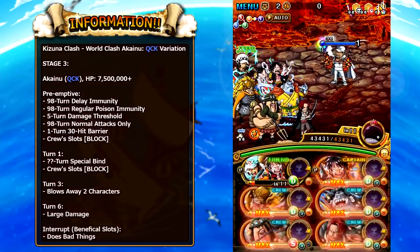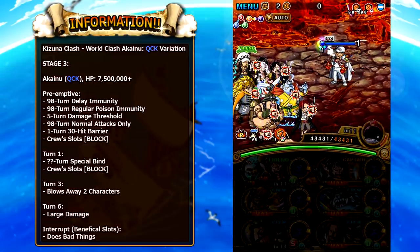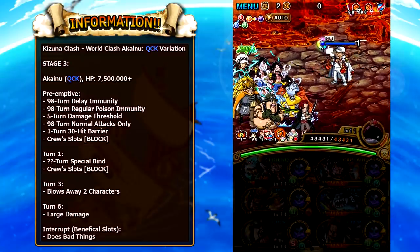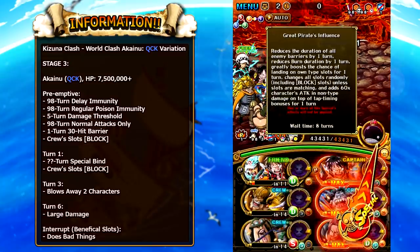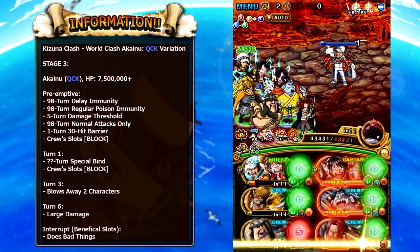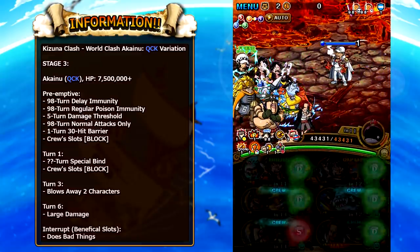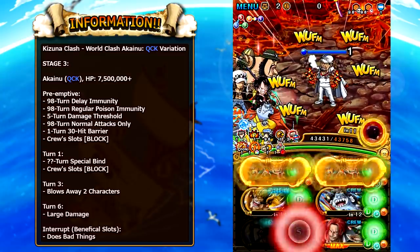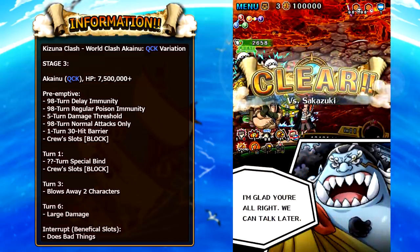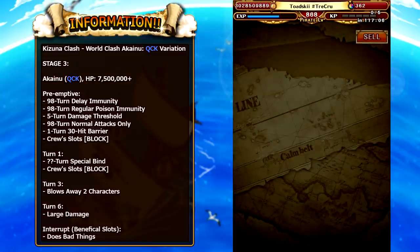On the final boss against Akainu, he has delay immunity and regular poison immunity. You can apply Toxic, so you could bring Legend Magellan with Hannibal support. Coliseum Morley is very good here because his effect removes the enemy threshold for five turns and gives a conditional attack boost. Akainu also applies normal attacks only and a one-turn 30-hit combo barrier — World Clash Blackbeard or Treasure Map Shanks work well to remove that. Do not use any beneficial orb enabling special, as he will interrupt and remove it. Make sure Luffy-Law can be activated by carrying a beneficial orb enable into this stage.